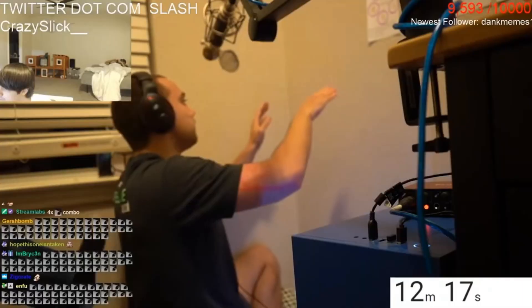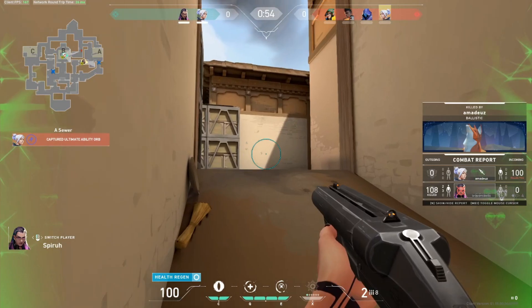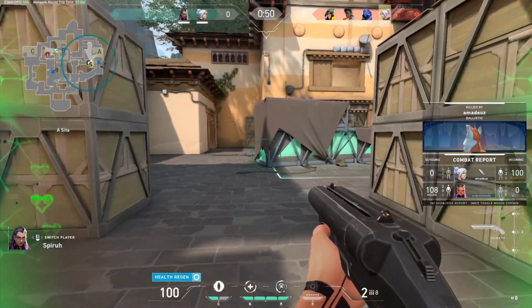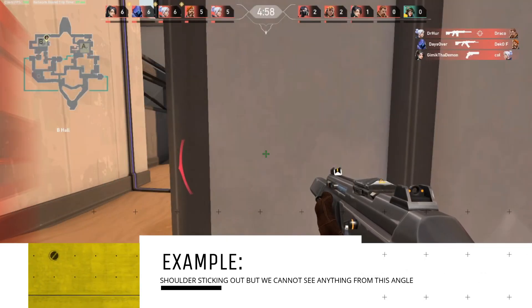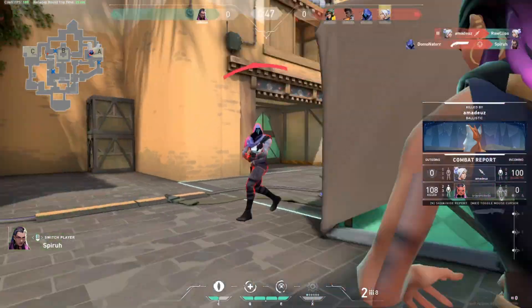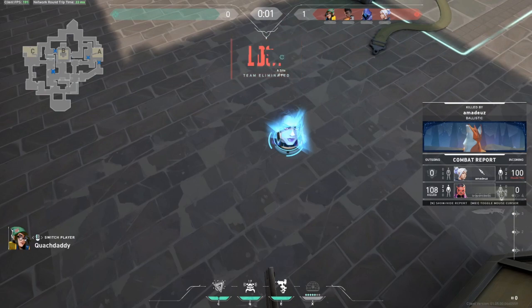If you want a hands-on example, literally go push your head against the wall with your body around the corner. You are not able to see anything past the corner properly, but you also notice that your shoulder is peeking around the wall. This is because the positioning of your head simply does not allow you to see around that corner, but doing so also exposes your body to the potential dangers around you. The exact same concept applies in Valorant, and this weakness can be amplified depending on the way you understand and play around this concept.